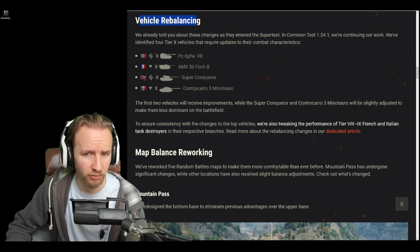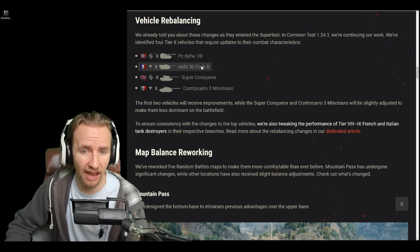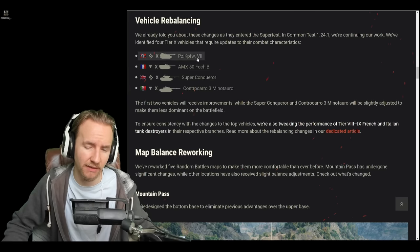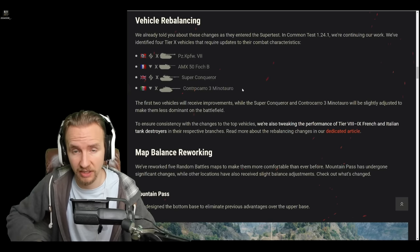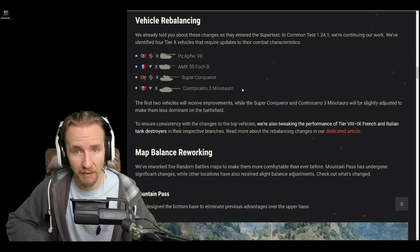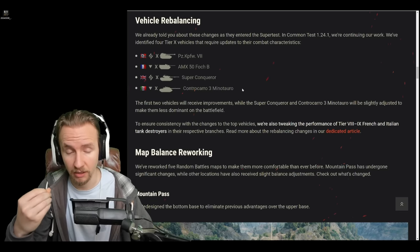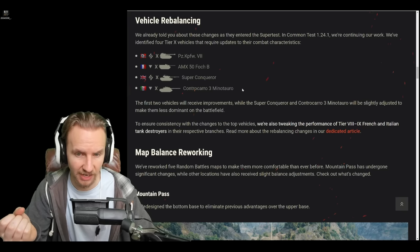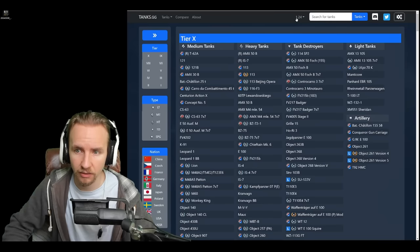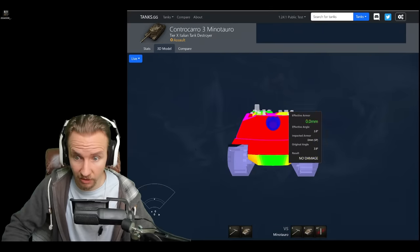Next, there's a large amount of vehicle rebalancing. The Panzer 7 is getting engine power buffs as well as gun handling and penetration buffs. The Foch B is getting the mother of all buffs with reverse speed, engine power, and gun handling. The Super Conqueror is being nerfed slightly, losing some hit points and damage per minute. The Minotauro is gaining a weak point on top of the vehicle, and thanks to Tanks.gg we can actually see what that weak point looks like — it's going to be pennable.